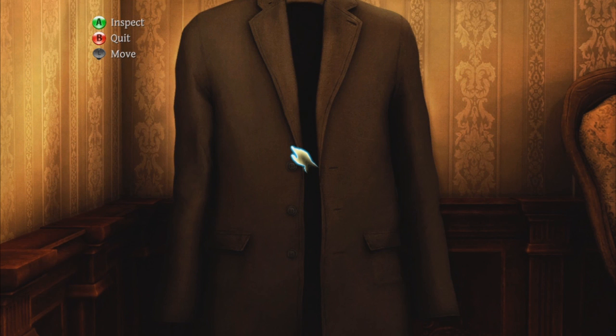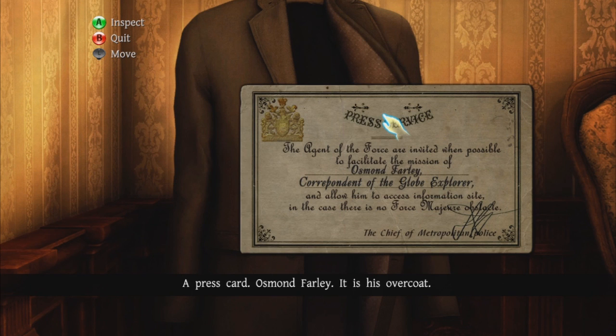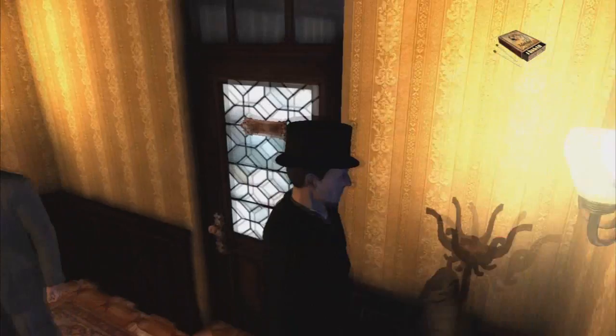Now we are looking at the coat. That's kind of a bit too obvious — like it colors for us. It's a bit easier than all the other puzzles. A press card — Osmond Farley. It's his overcoat. Cigarettes, an ordinary inexpensive brand.